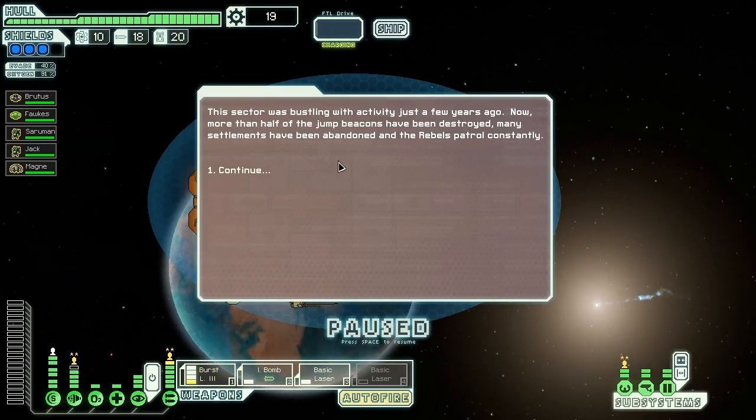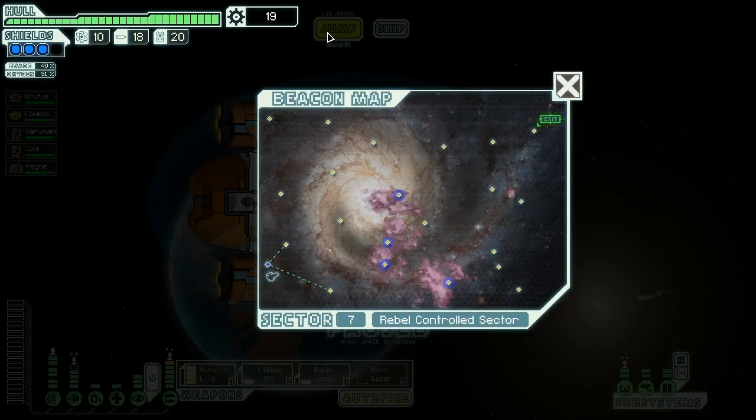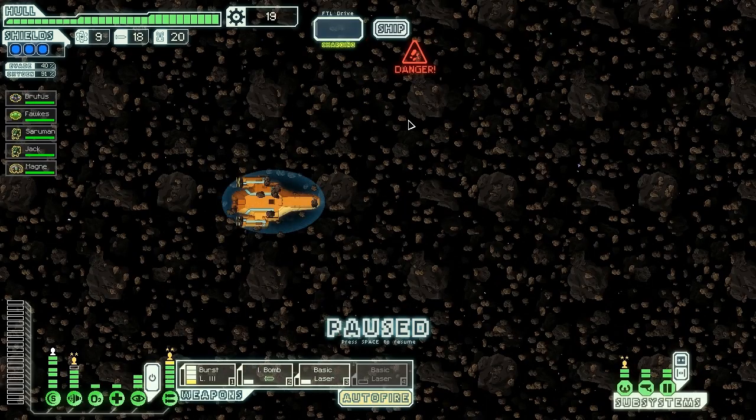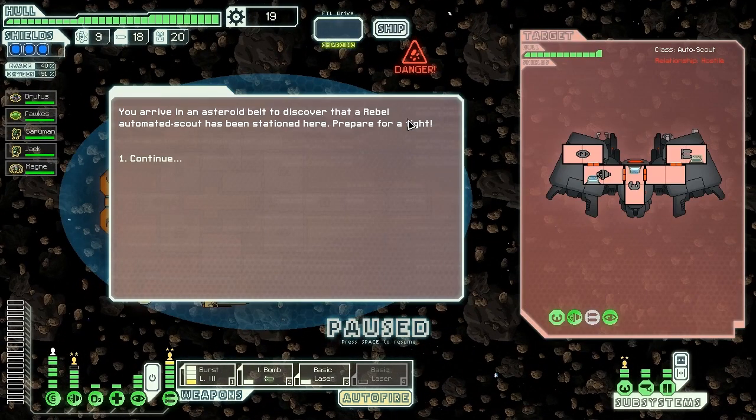This sector was bustling with activity just a few years ago. Now, more than half the jump beacons have been destroyed, many settlements have been abandoned, and the Rebels control constantly. Jump beacons don't look destroyed — there's almost more here than in most other places we've been. Let's jump to this place and see if we can get some money. We're getting close to the end — if we want those level 4 shields and more weapons, we're going to be hard-pressed to get them.